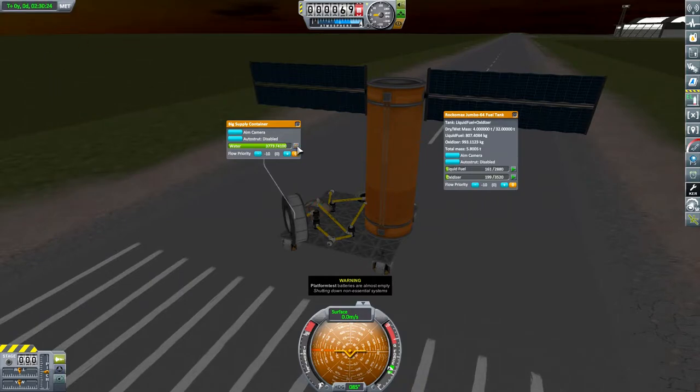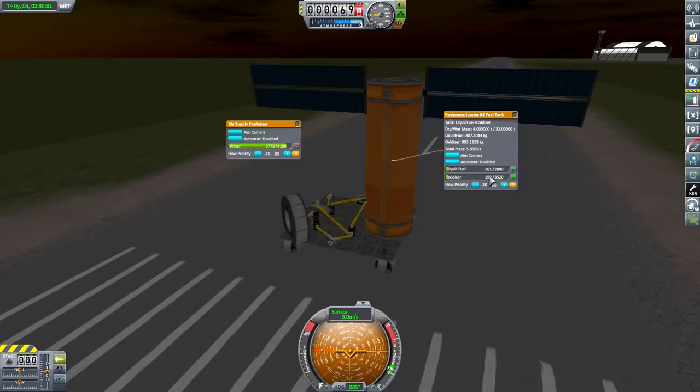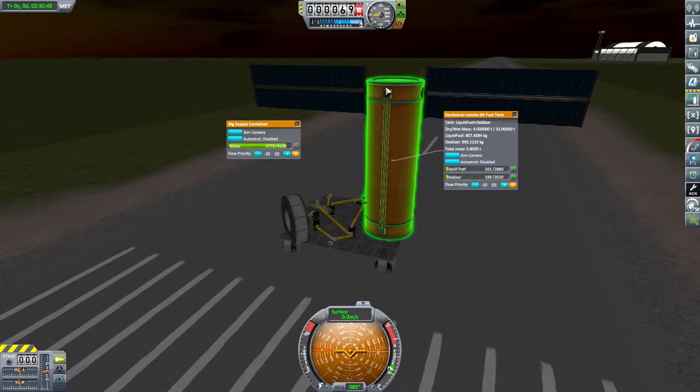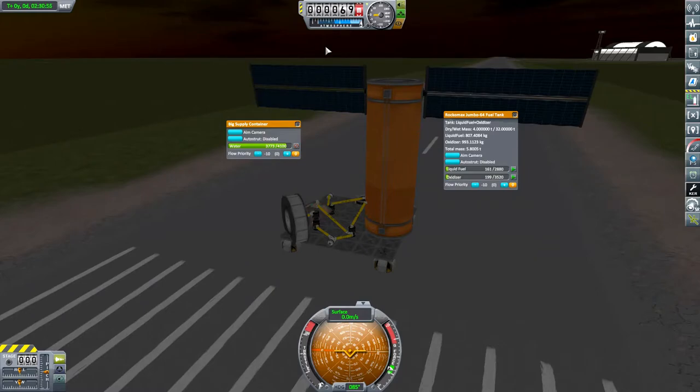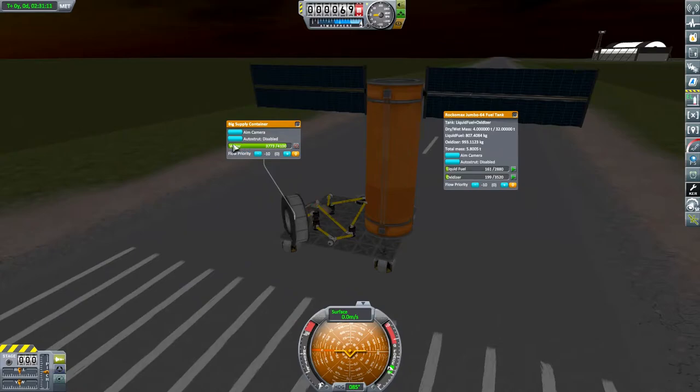And there we are—two and a half hours later. We've used 225 water, and we have about 200 oxidizer and 161 liquid fuel. That, I feel, is much better. To get that 161 liquid fuel would have taken days upon days on the old settings—I figured it was going to be about 100 days to fill it up on the old station setup, which used Convertatrons. So now it's going to take about 10 days to fill one of these up, but using a lot more water. I'm going to be going to the moon a lot more often to fetch water—and that's okay, I kind of like that.